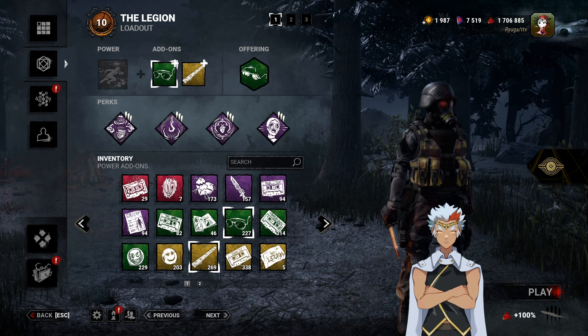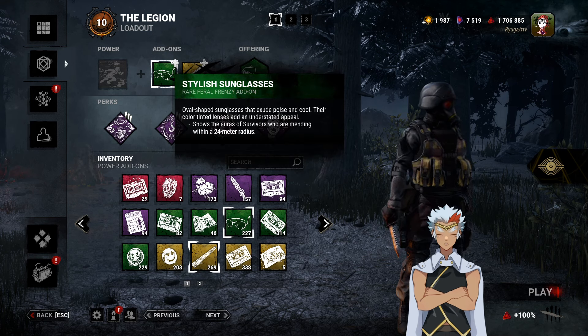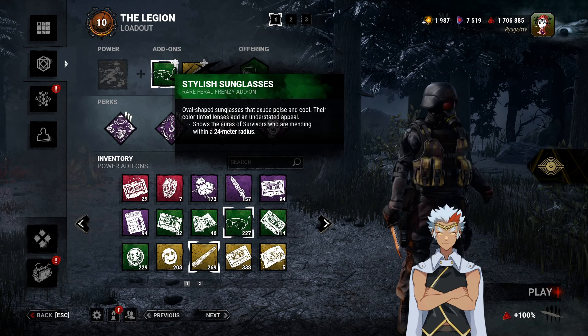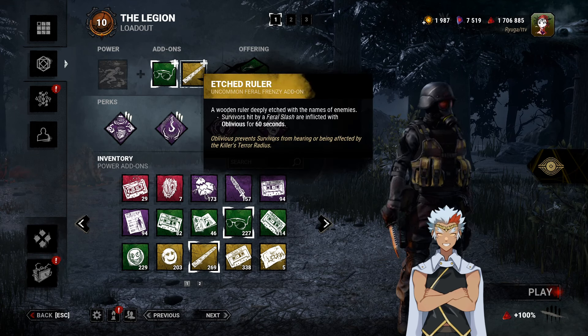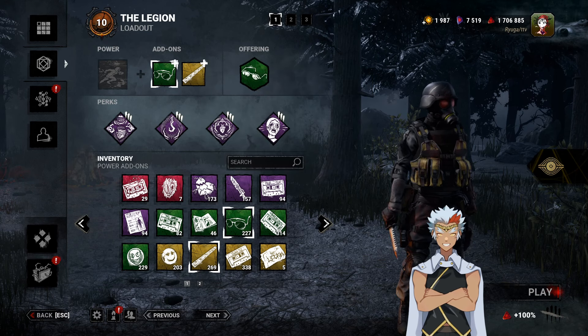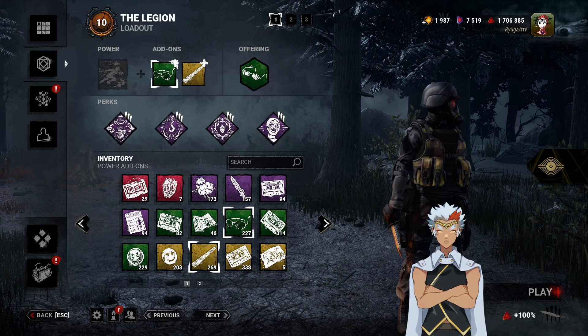So obviously we're going to send them to Leary's. The main staple of this is Stylish Sunglasses. What Stylish Sunglasses does is it shows the aura of survivors who are mending within a 24-meter territory — basically Nurse's Calling for Deep Wound mending. Then we use Etch Ruler: survivors hit by Feral Frenzy are inflicted with Obliviousness for 60 seconds. The goal is to frenzy people, leave them, go back, see them mending through the wall, and they have no terror radius — so you scare them and down them.